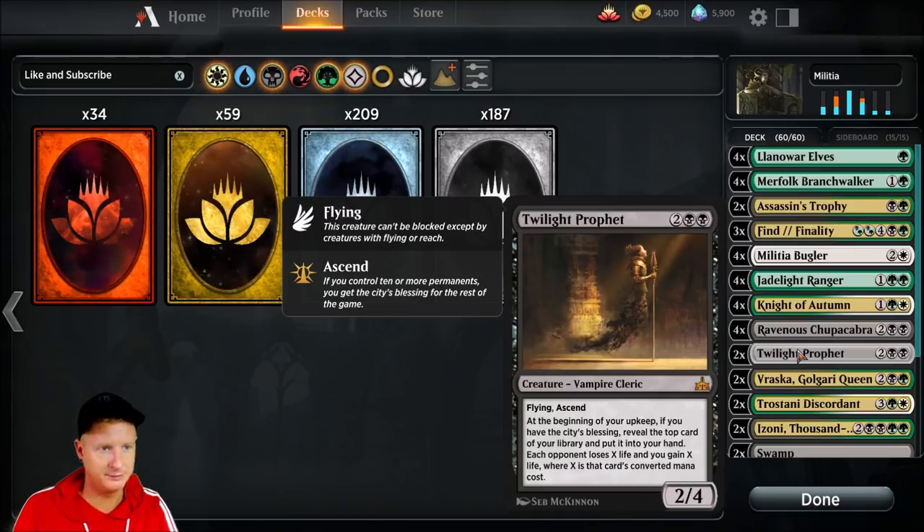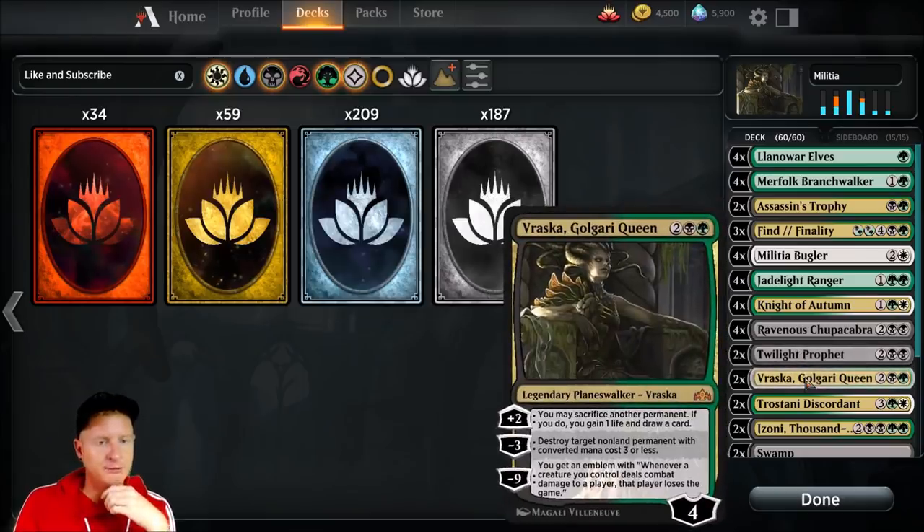Twilight Prophet — at the beginning of my upkeep, if I have the City's Blessing, I can reveal the top card of my library and put it into my hand, each opponent loses X life and I gain X life, where X is that card's converted mana cost. Really neat card.